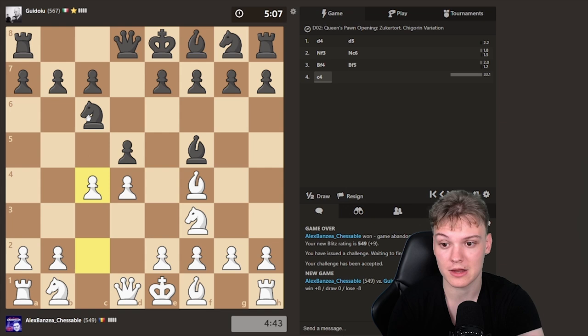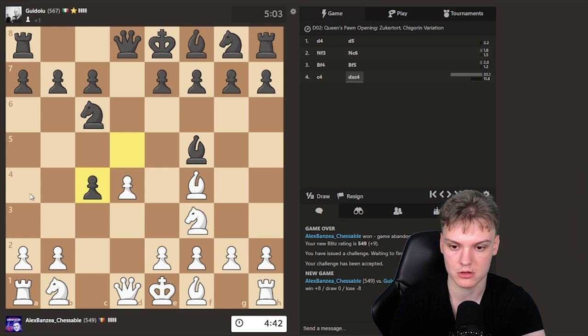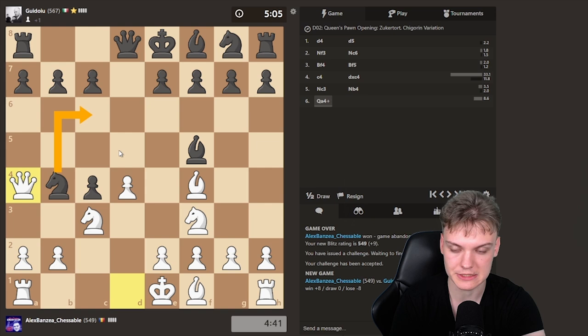I expect a lot of these guys to go for Nb4 in this position, and we just have a great Qa4 check to get a winning position right from the opening. Against d-takes-c, we can develop. Now again Nb4 could be a try — they always do this kind of thing. But now we have a check, hitting this, and he's gonna be forced to go back home. After Nc6, we can go d5 and we get to win a piece. This is just an easy way to get a completely winning position against this early nonsense with the bishop out on f5.